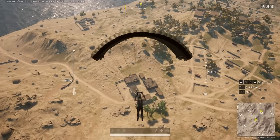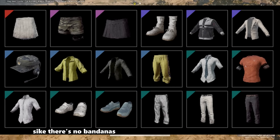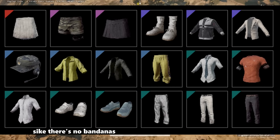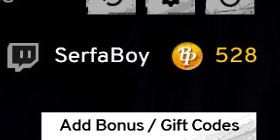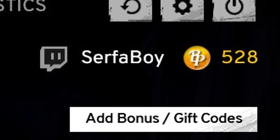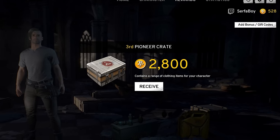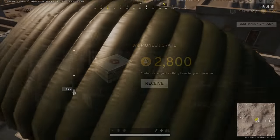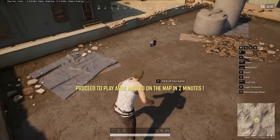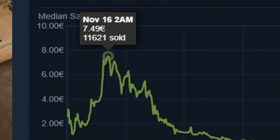In this PUBG crate, you were able to open up items such as bandanas, jackets, shoes, and overall generic cosmetics for your character. How you would be able to get those crates is by playing the game and earning a currency in-game called Battle Points, aka BP, and you would be able to buy some crates with the BP you would earn. Then you would be able to sell these crates on the Steam Community Market, and at one point these crates were actually selling for $7–$8 on the market.